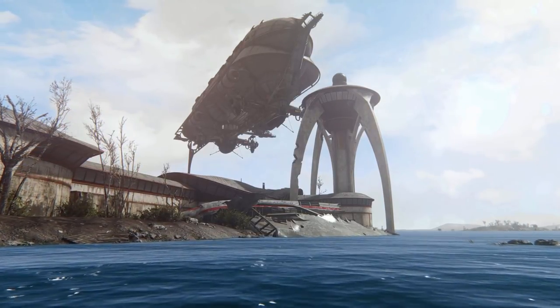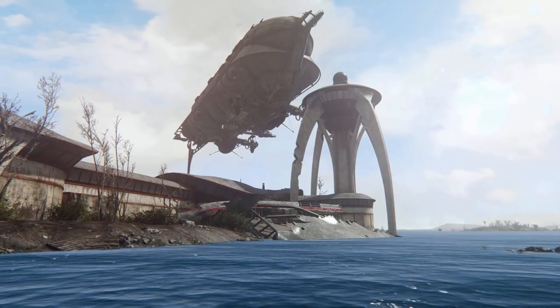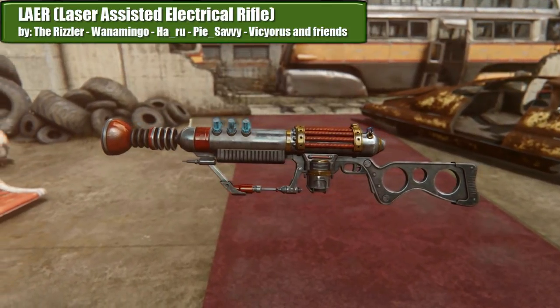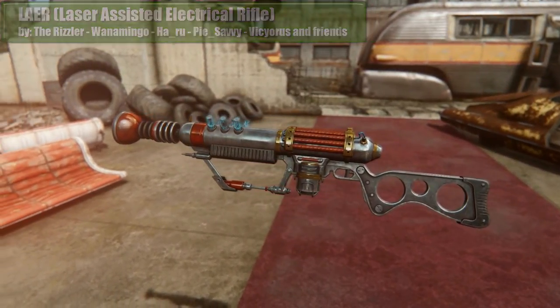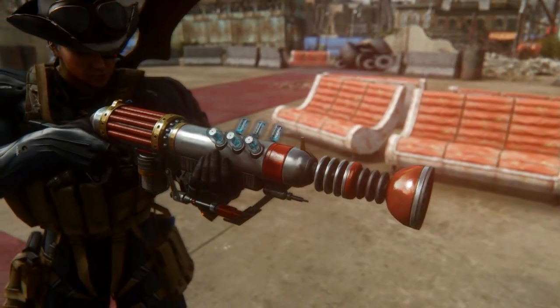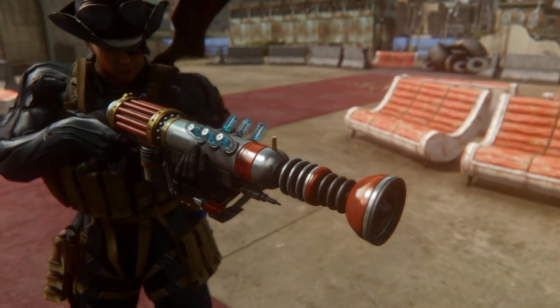Now that we are well fed, it's time to get some new toys. Laser-Assisted Electrical Rifle by the Ritzler, Wonamingo, Haru, Pisevi, Viserous, and Friends. A new energy weapon similar to the Tesla rifle from the Automatron DLC.